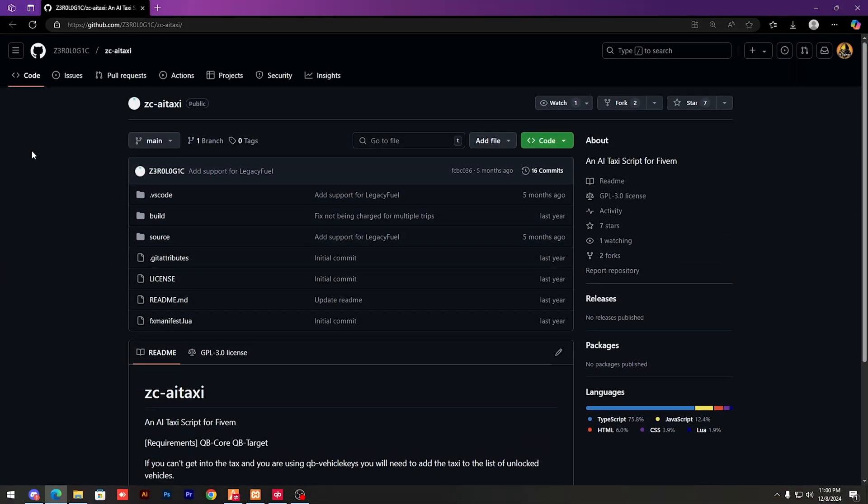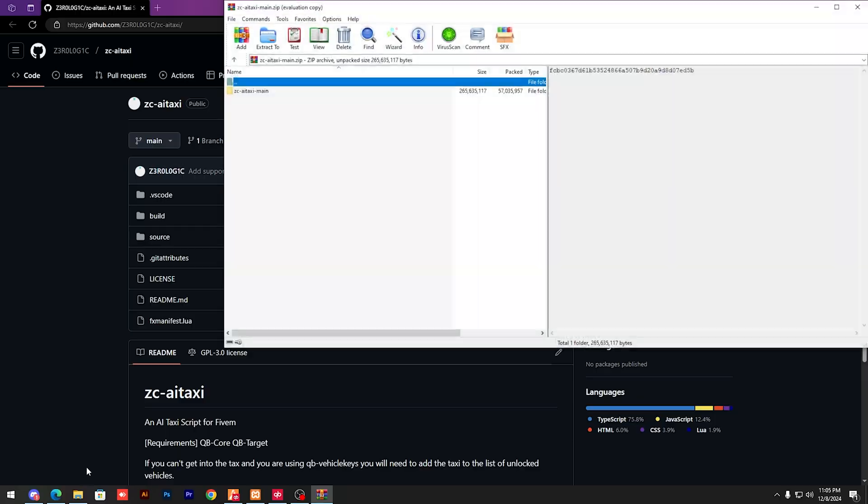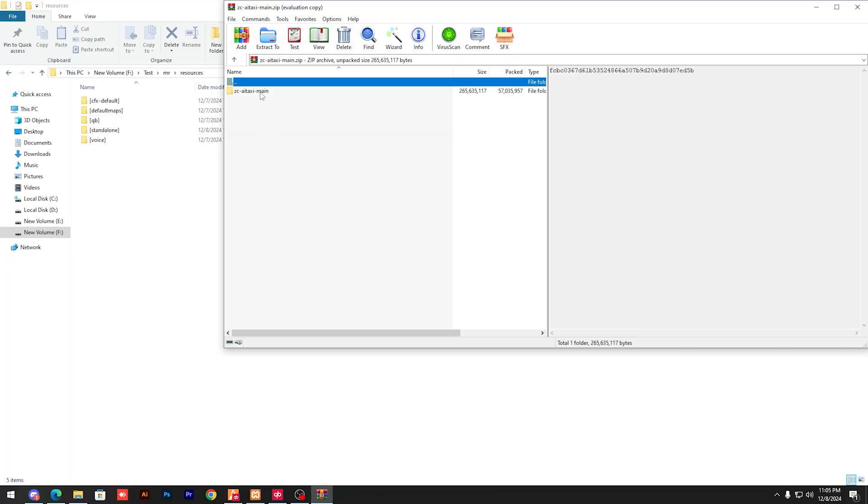So here you can see the GitHub repo. Simply download from here. After downloading, extract and set it up.